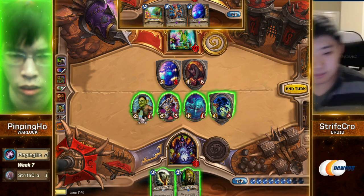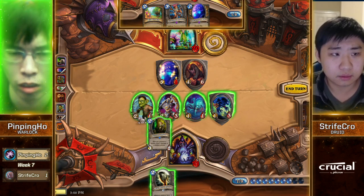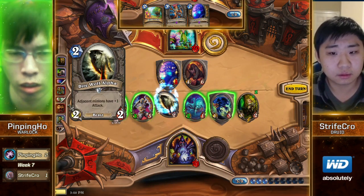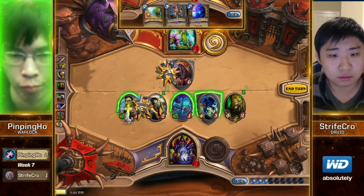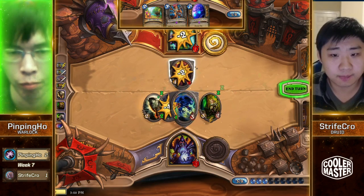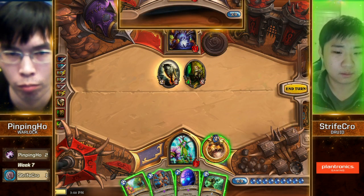It would've been close — there's another Ancient of War waiting on the other end, but... Direwolf Alpha was a really powerful draw. Definitely still is. The poor man's Flametongue Totem — doing work. The hunter man's Flametongue Totem. It's the beast. Good draw from Strifecrow as well — the Wrath allows him to kill off the Knife Juggler and then slam down the Ancient of War.